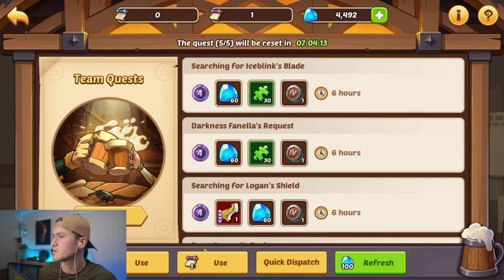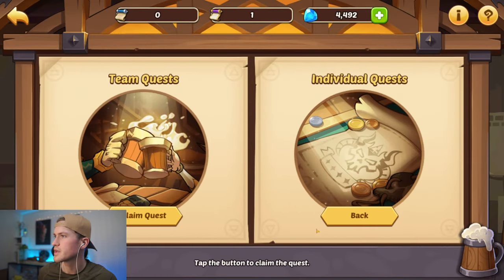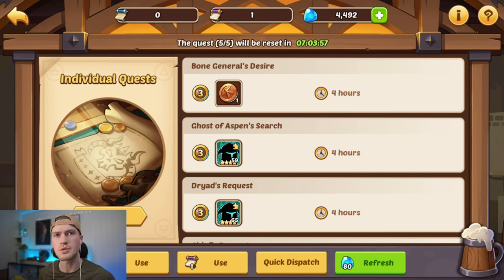We claim our completed quests and quick dispatch everything. We don't have enough heroes yet, so we could summon some shards to do these later. I would recommend you summon your hero shards or use some basic summoning scrolls — do not use the heroic summoning scrolls — so you will be able to do your tavern missions every single day.